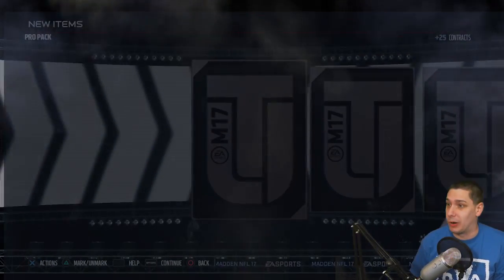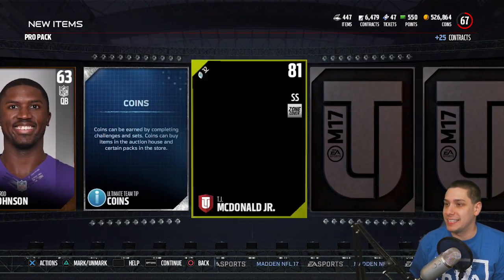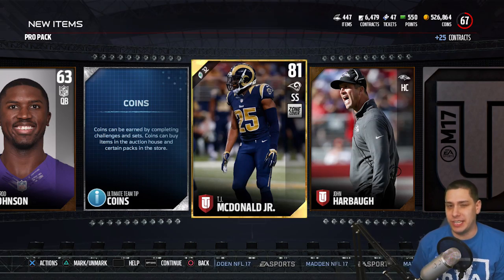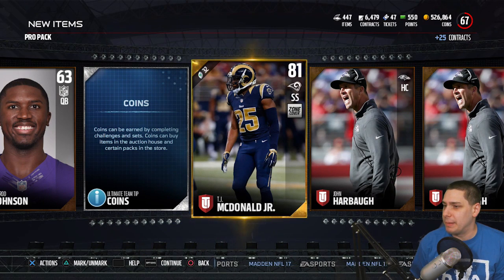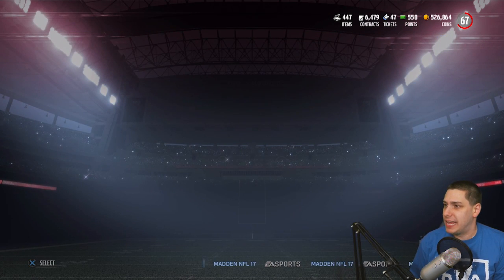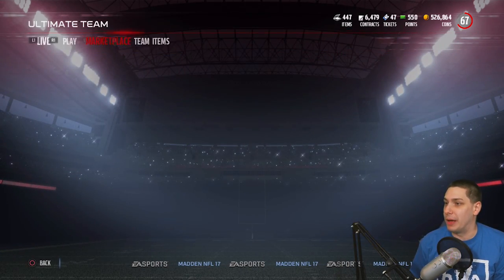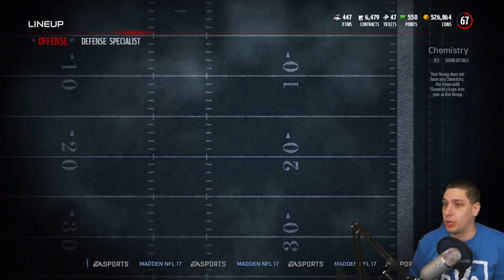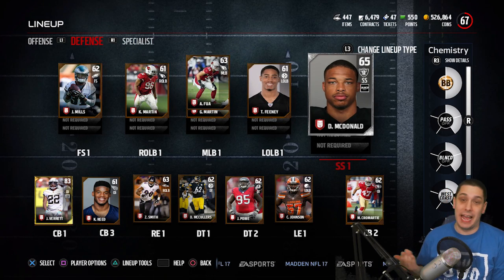Let's see if we get anything else from the second pack. We end up getting a TJ McDonald Jr. — what's interesting is I think our current safety is actually named McDonald too. Let me double check who we have as our starting safety. Yeah, we have a guy named D McDonald. So we do have two upgrades. I know for a fact we don't have a gold safety, so that is definitely a nice pull.